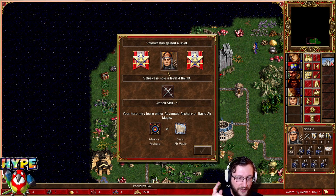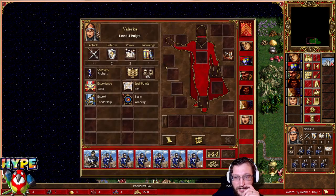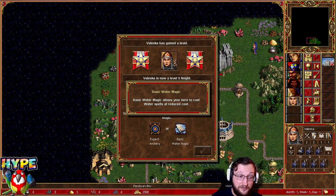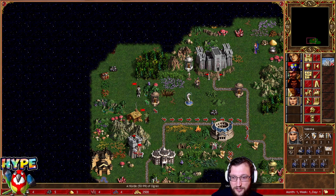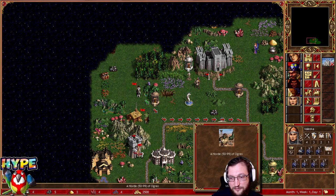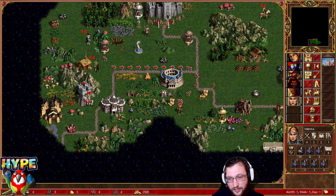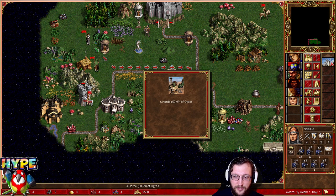One note: for heroes which are fighter or warrior type, they get level four magic offers — there is a 100% chance on level four. We can see that our Valeshka got offered Air so we skip it, then she got offered Water so we skip it as well. Let's take Expert Archery. Expert Archery would enable us to do this fight. For morale, we got two other artifacts as well, so now we could do this next turn which will get us the Weapon of the Fly Scroll.